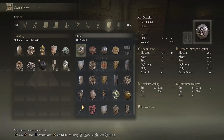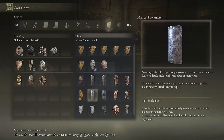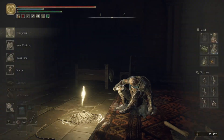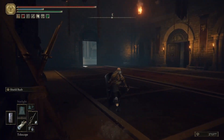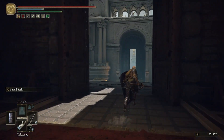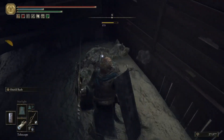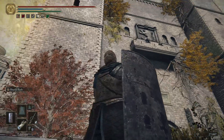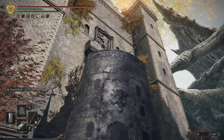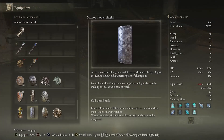Let me find a shield — here it is, the Manor Tower Shield. And sure enough the manor depicted looks like the front of this place, right? It looks like the front of the Fortified Manor. We find the Manor Tower Shield all the way back in Stormvale, which is a building of very similar construction. Looking at the front of this place — there's the lion, the wall, the windows — and sure enough it looks like it. From the item description: 'An iron great shield large enough to cover the entire body. Depicts the Round Table Hold, gathering place of champions.' So this Fortified Manor is the Round Table Hold.